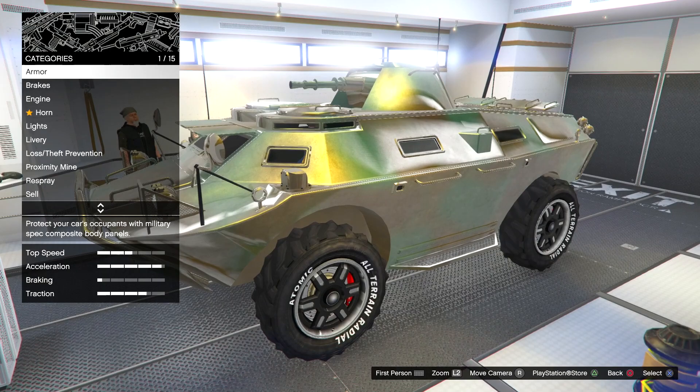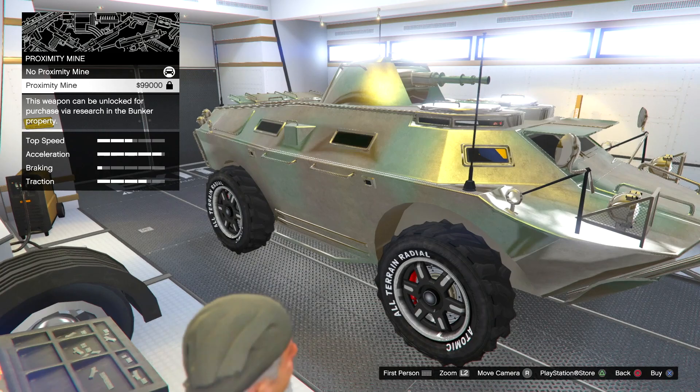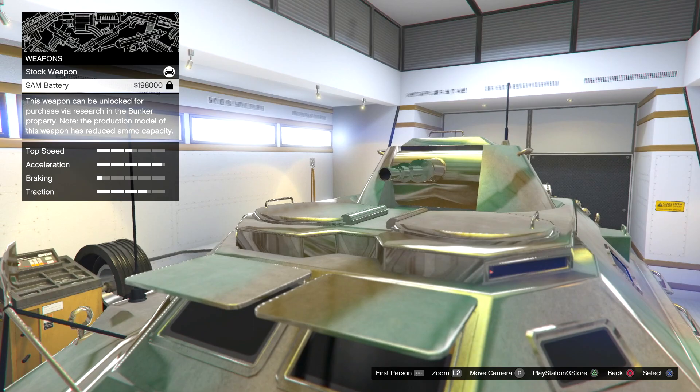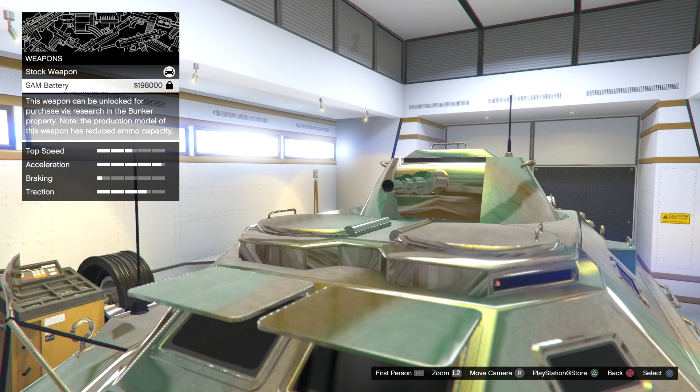That's all the customization you can do — it's quite a bit. So if you want to put different weapons on your vehicle, you need to have this bay in order to customize your vehicle. Here's my customized APC — pretty cool. You could switch the primary colors, the wheels, and all your weapons. For the APC, you only have two weapons: proximity mine and this last weapon right here.